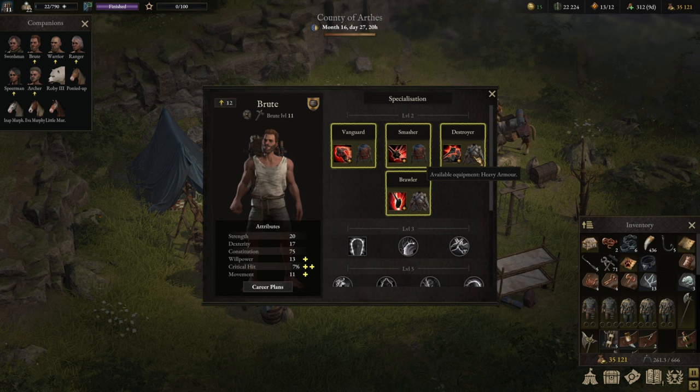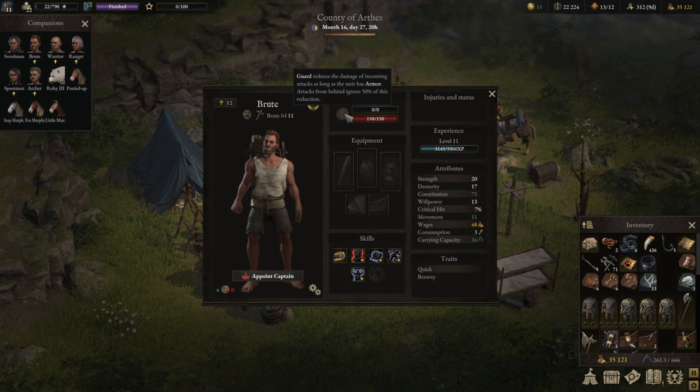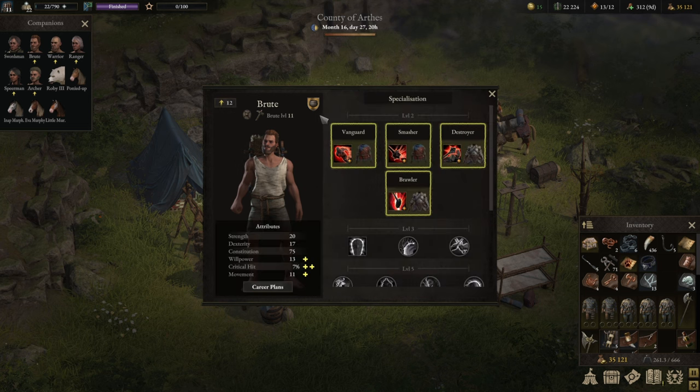Multiply that by Guard — the mechanic where wearing a shield or armor deducts a percentage of damage as long as you have armor. You can get Guard up to 80%, maybe even more, in the end game with optimized gear. That will land you a solid 3,000 to 4,000 effective hit points just from wearing heavy armor, so there is absolutely no doubt you want to go down that route if you want a tank.